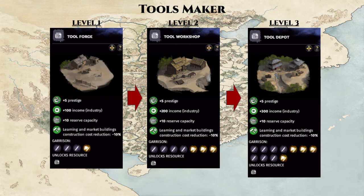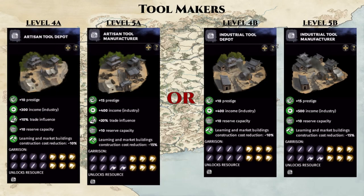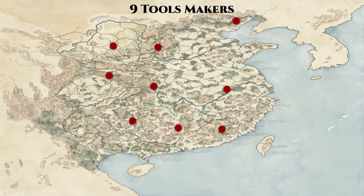Next, we have the Toolmaker, the first county whose building chain branches at level 4. Like most industry income providers, it adds 100 points in industry income per level. At level 4, option A gives up that income increase for trade influence, while option B continues adding 100 points per level. I mainly go for option B unless playing a trade-focused faction like Kong Rong — the 20% trade influence doesn't justify losing 100 points in industry income. There are 9 Toolmakers on the map, the most evenly distributed specialty county in the game.